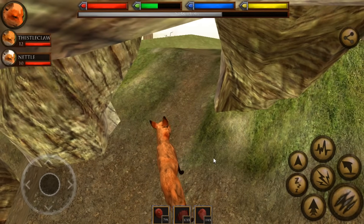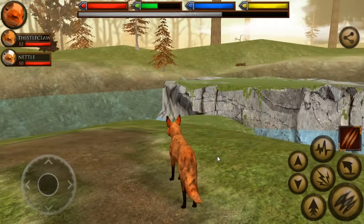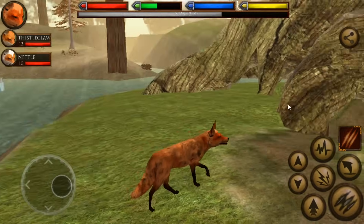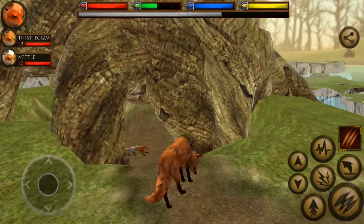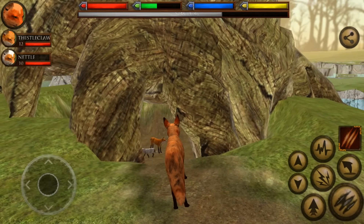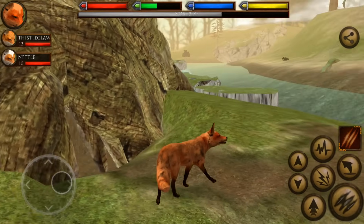Come on, can we move? All right, here we go. We say that this gigantic tree den we are currently under is where Thistleclaw's family is from, and now Thistleclaw has brought us back home. It looks like he's having a great time — Nettle is just down there spinning in circles with her dad, so I guess Nettle is pretty excited.